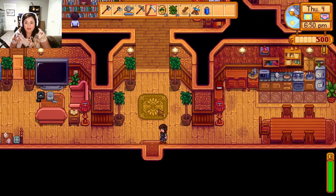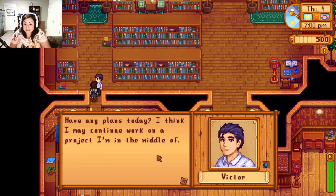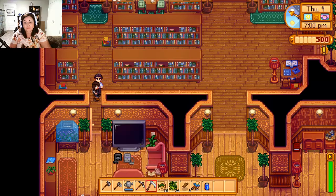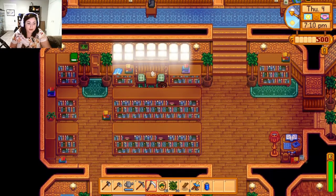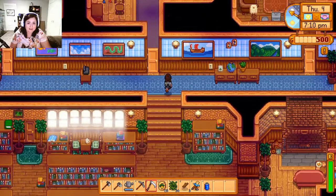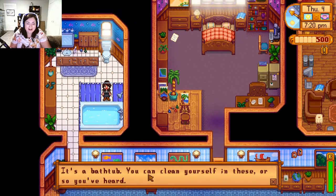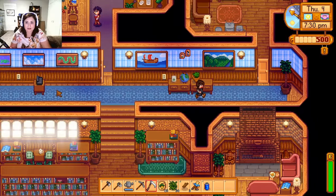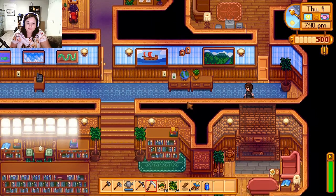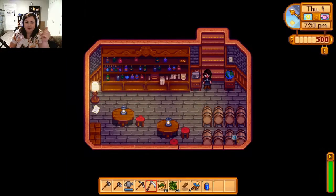Everything is decorated nicely. 'Victor, have any plans today?' 'I think I may continue to work on a project I'm in the middle of.' There's a laundry room - this house is probably the most large and most decorated. I wonder if they have some kind of scandalous backstory. Everyone has bathrooms now - nice bathrooms! I wonder if you upgrade your home if you also get bathrooms. Olivia's room and what looks like Victor's room.